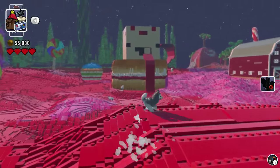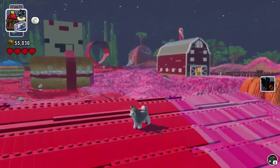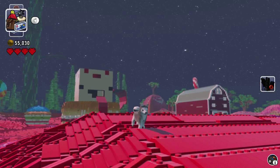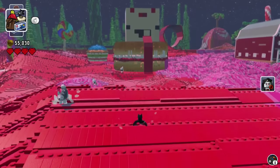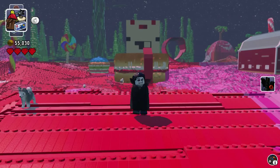So you can actually be any animal that you want to be in the game, and it doesn't require any mods or hacks or exploits or anything like that, just a simple little bug, which I'm going to show you exactly how to do right now. The vampire is one of the two necessary things you need to do this trick — you need a vampire, and you need the tractor.